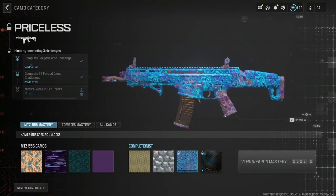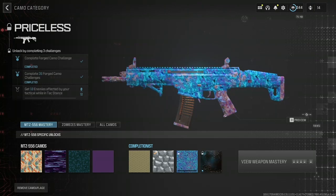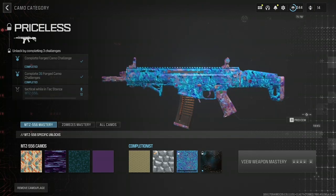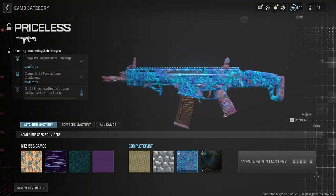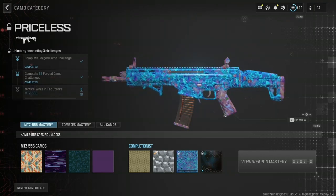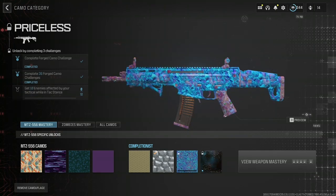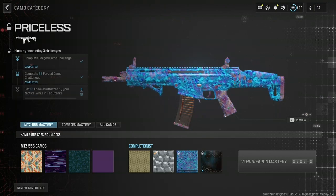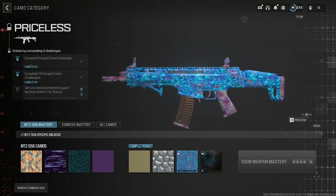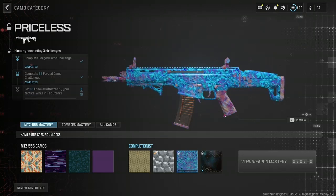What's up guys, in this video slash stream we will be getting the MTZ 556 Priceless. To get this gun Priceless, you have to get 10 kills with your tactical while in Tac Stance. So when you're in Tac Stance, your enemy has to be affected by the tactical. I'll show you how to do all that in this video.